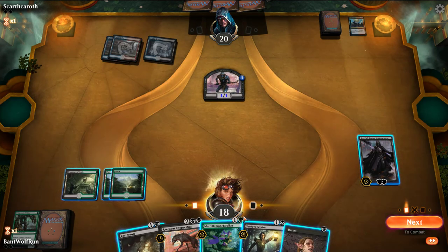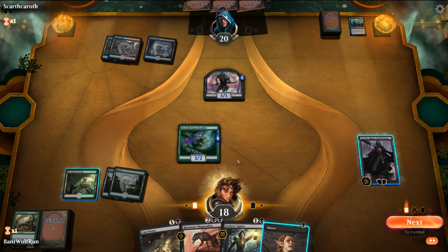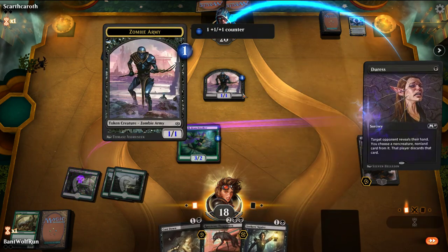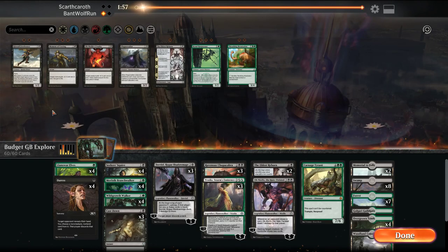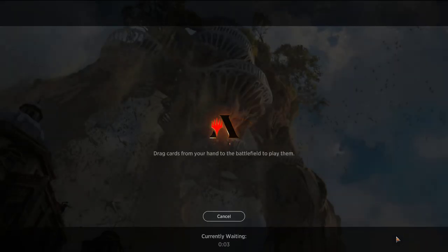I'm going to Branchwalker first. I think we can graveyard this for now. Let's see what they discard — just another Nicol Bolas. We can get rid of that — and the opponent concedes. So just really tearing apart the opponent's hand there. Against control, the opponent just does not want to play us, which is actually really funny because Grixis is one of the most expensive decks in terms of mana. Alright, super uncommon version takes down one of the big boys.